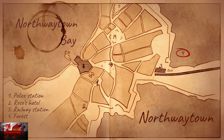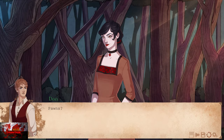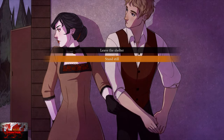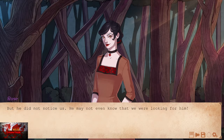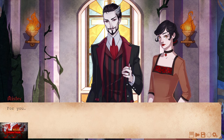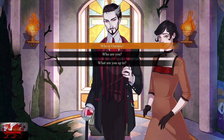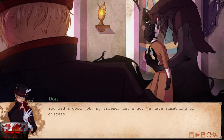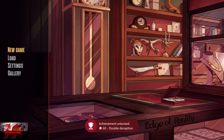Choose number four, which is the forest. This time we're going to choose two different options: the first one being stand still — second option. After that, the one we need to pick is who is one-eyed Ross — top option. And that is the end of playthrough five — so two more to go.